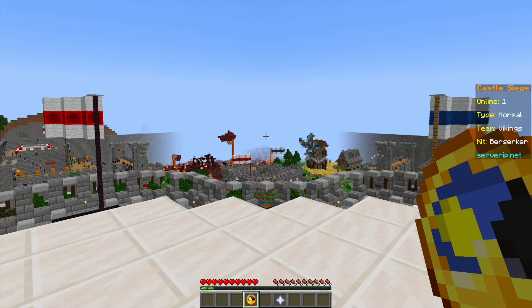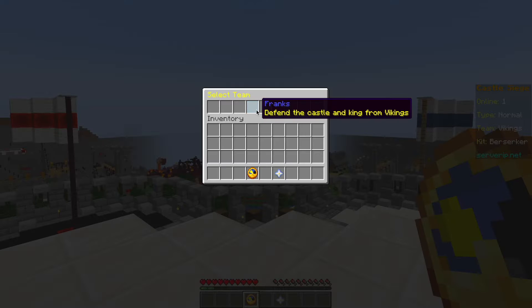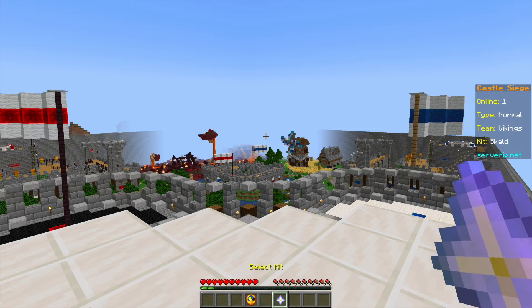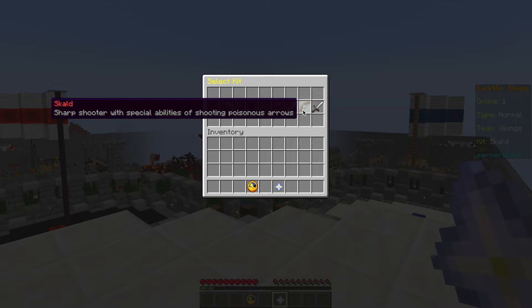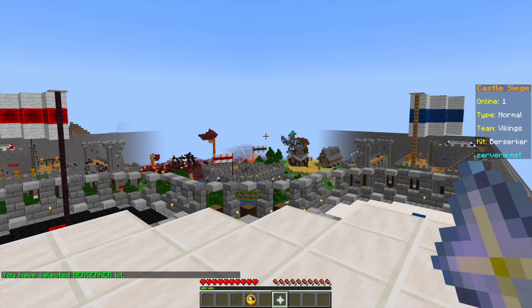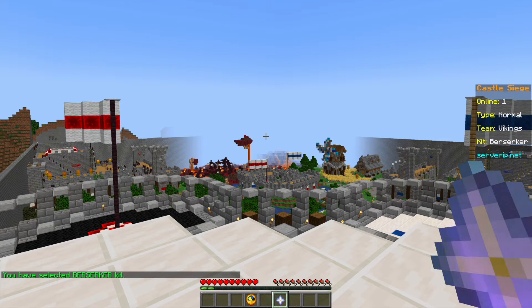I've rejoined the game after restarting the server. As you can see, we've spawned in the lobby and we have two items in our inventory. We have the team selector so we can go for the defenders — the Franks — or the attackers — the Vikings. If we select a team and then go to the other item, which is a kit selector, we can see that each team has four different kits to choose from with various abilities and weapons. I'll just pick one at random. On the right we can see a nice scoreboard showing how many people are online and the type of game.